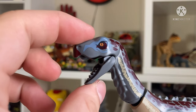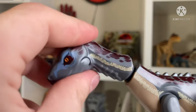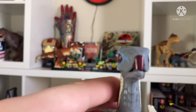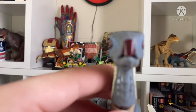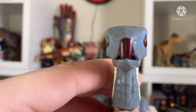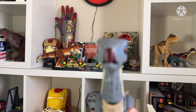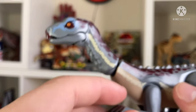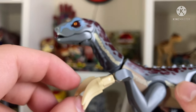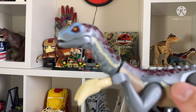Moving on to Therizinosaurus — my biggest downside is it has the Indoraptor toe claws, which they also did with the Baryonyx 2, which is kind of annoying. All they could have done is use a new Lego piece with the toes pointed flatwards instead of splayed out. But I absolutely love the way they made the super long claws — it's this great piece and then you connect these finger bits. That is awesome.